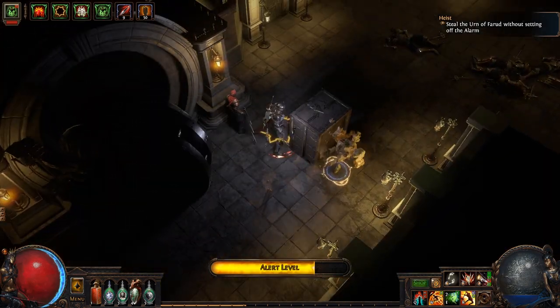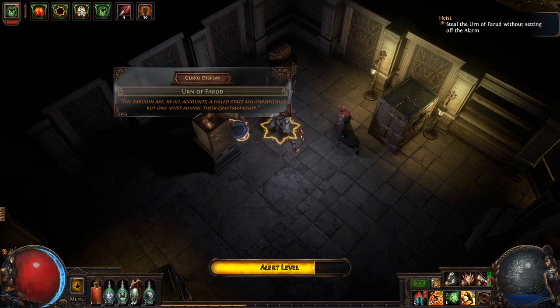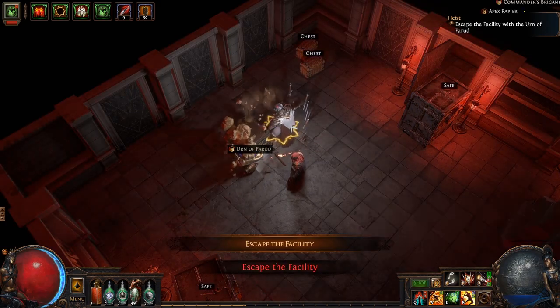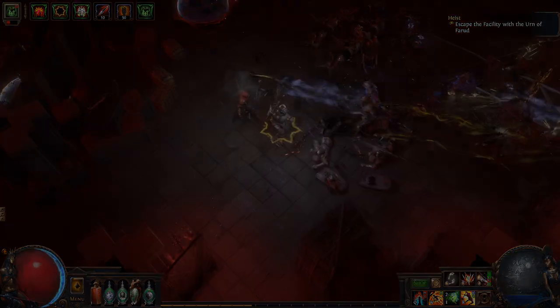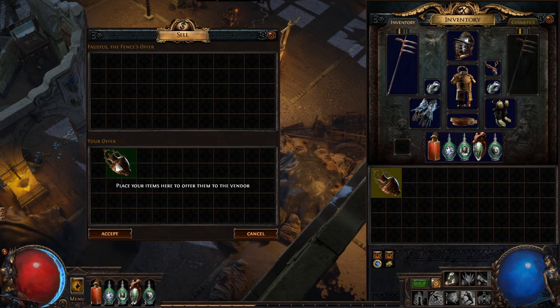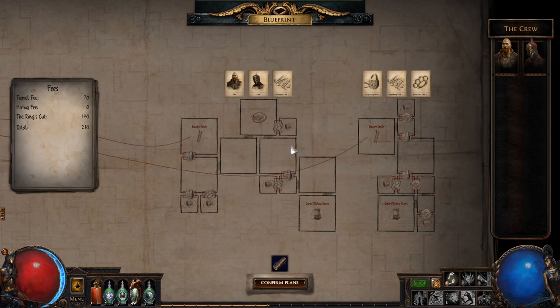Bypass security measures and infiltrate the vault containing a valuable artifact. Make a mad dash back to the extraction point to lock in your haul. Use your cut of the profits to obtain a blueprint, uncover escape routes, and train your crew as you plan the ultimate job.